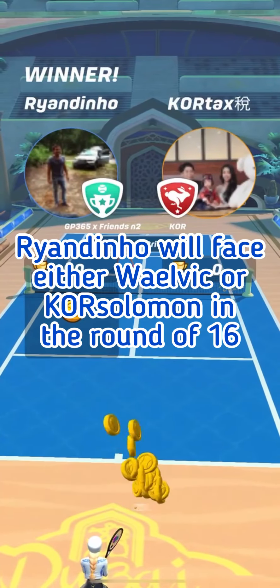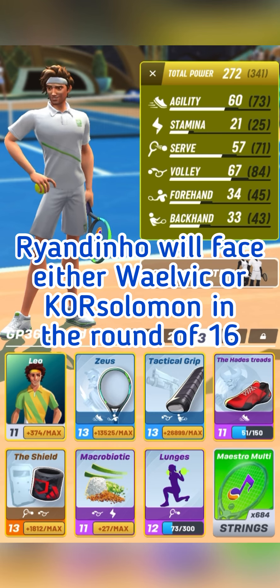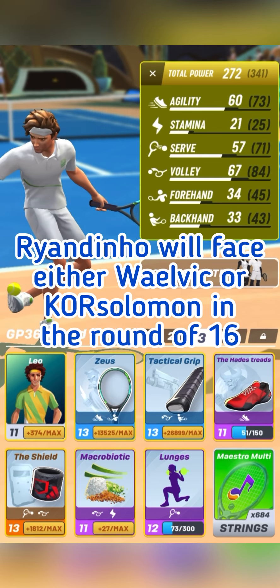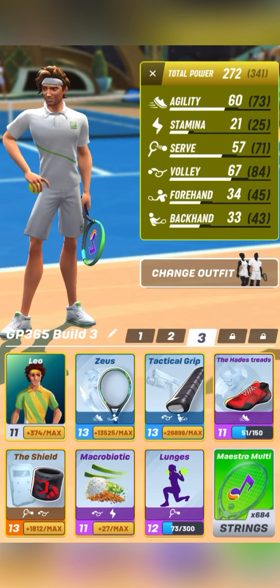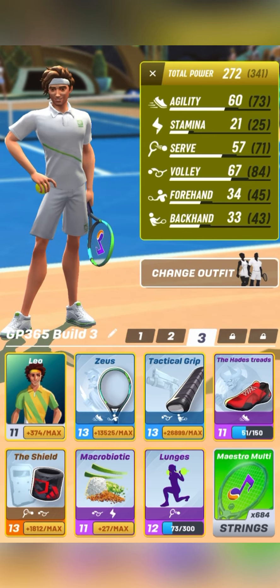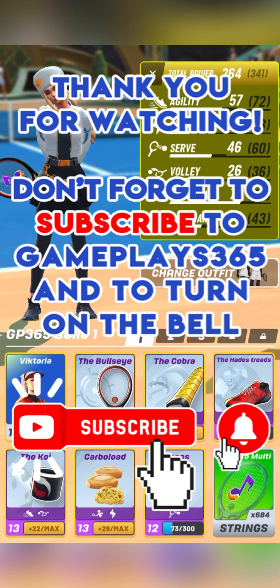Ryan Dino qualifies for the round of 16, where he will face either Waelvik or Cor Solomon. I hope you enjoyed watching the round of 32 matches played between Ryan Dino and Cortex in the GP265 France vs Cor tournament in Tennis Clash, a sports game published by Wild Life Studios. Don't forget to subscribe to the channel Gameplay265 and turn on the bell to stay tuned for new videos of the tournament. Thank you for your support, and see you soon again at Plex265. Bye-bye!